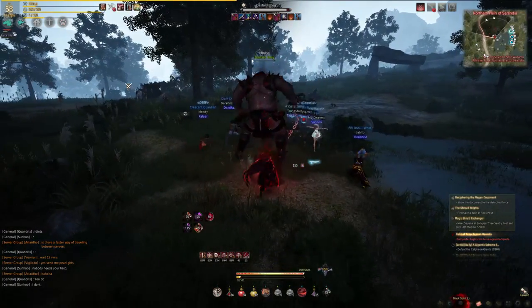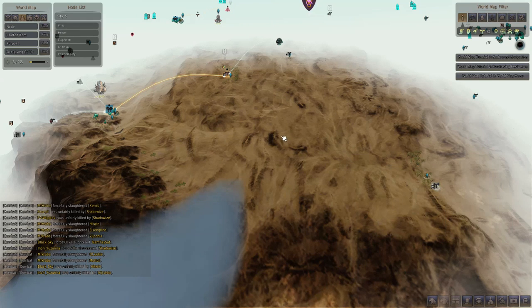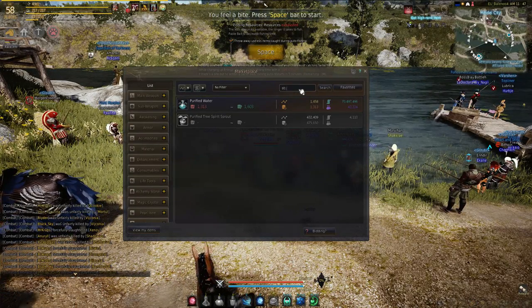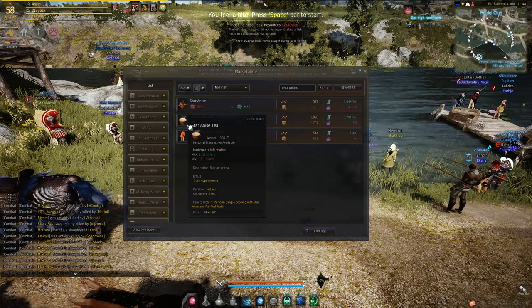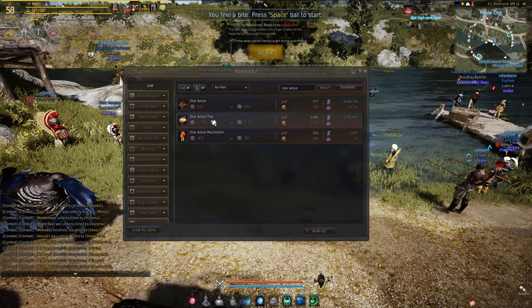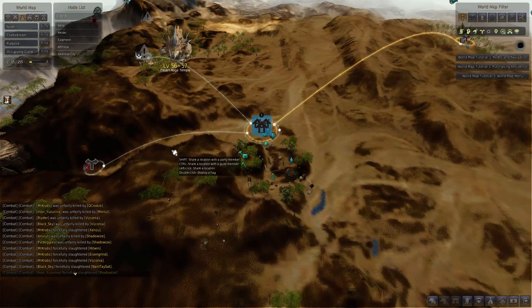The first boss I'm going to be covering is Nuvra and this boss is located in the Valencian Desert. He's a bit trickier to find than the other bosses because you can't use your map in the desert unless you have a compass, but you don't really need one to find him. First thing you're going to want to do is make sure that you have purified water and star anise tea. This will negate the effects of dehydration and hyperthermia which are debuffs you get in the desert. 20 of each should be enough and they're easily purchasable from the marketplace. You can also now buy them from the general goods vendor in Sandgrain Bazaar.